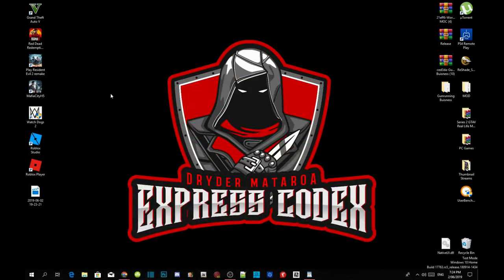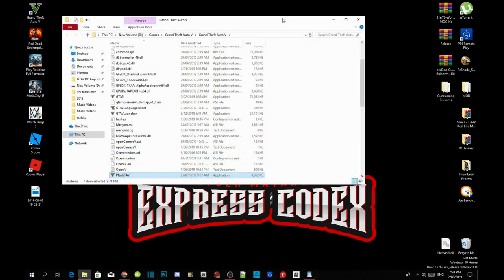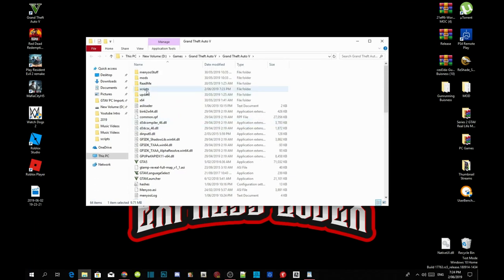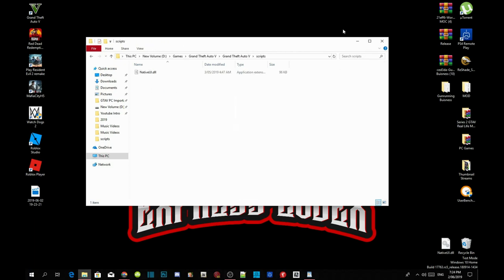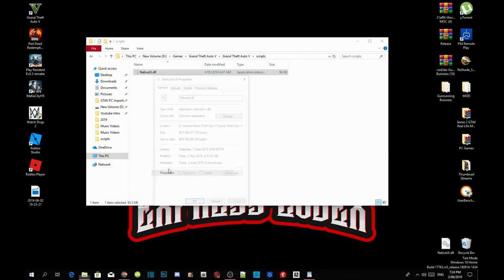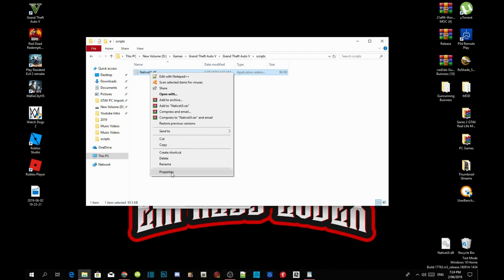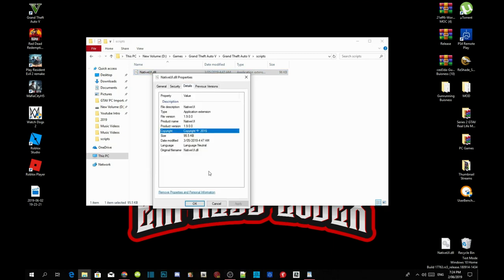All you guys have to do to install this mod is download the mod from the website, then go to your Grand Theft Auto V game, hover over it, right-click and open file location. This will bring you to the GTA V main folder. Head to your scripts folder, and inside your scripts folder make sure you have the latest NativeUI and the latest NativeUI.dll file — version 1.9 or 1.9.1.